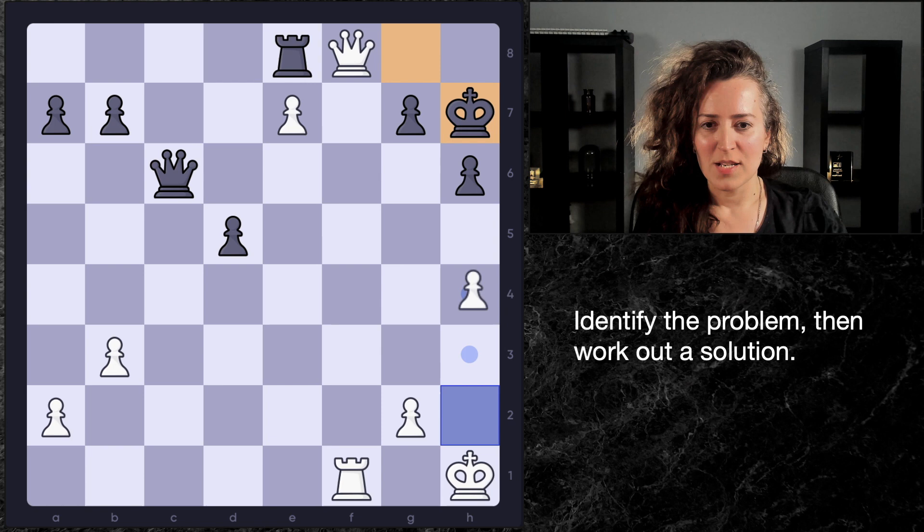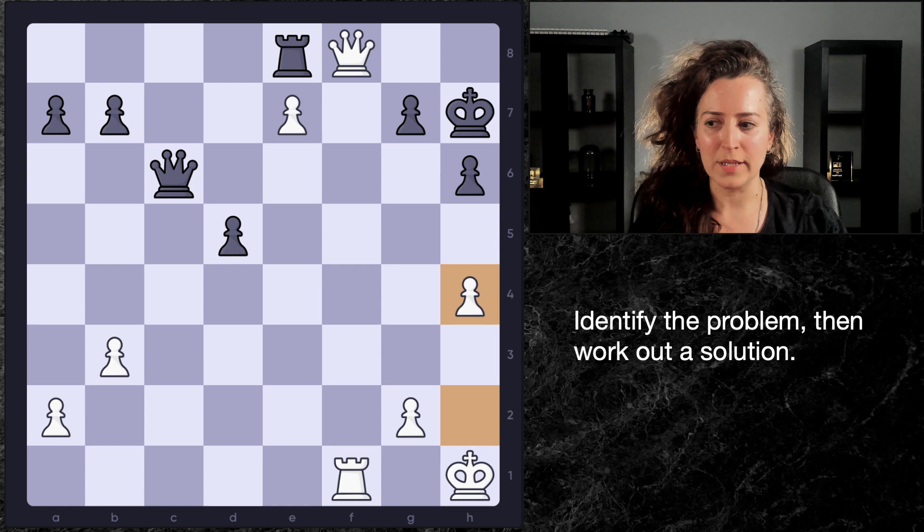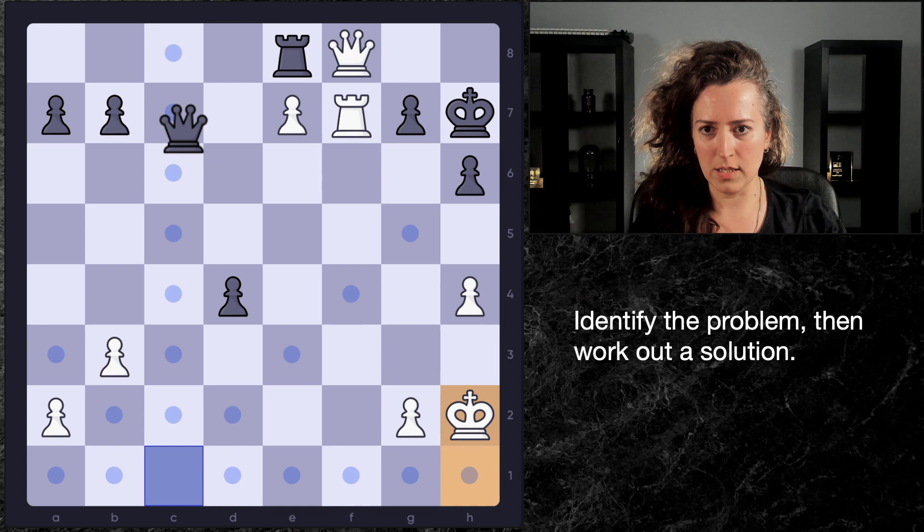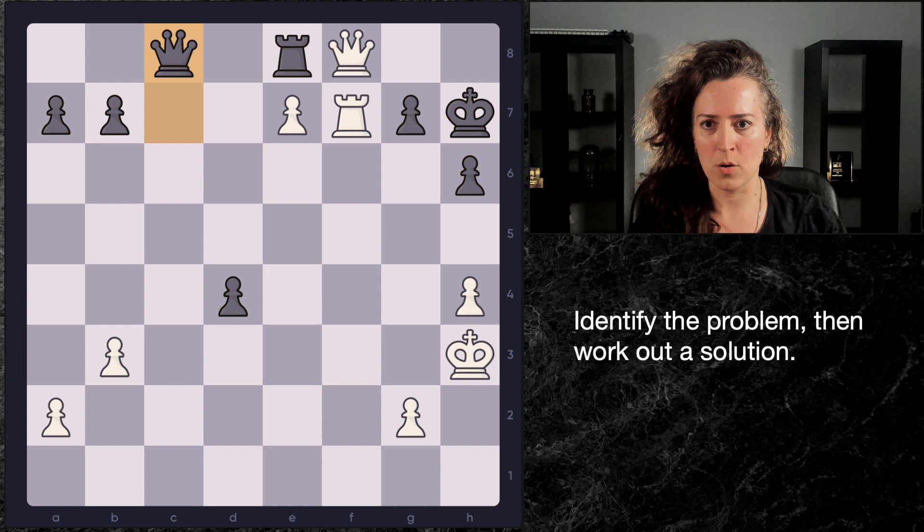This move is so surprising because we've got queens on the board, and it's pretty rare that extending your pawn so far when you've got queens on the board is a good idea. But look at the point of this — it's all about the king. It's basically a version of h3 that works better. So let's say they go here. We still don't go here — it's still too early — because they go here, here, here. And even though the king can now try that, it still doesn't really matter because there's still no way out of these checks.